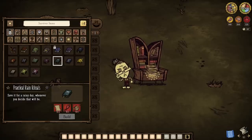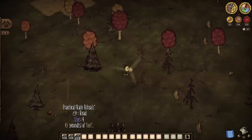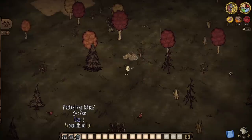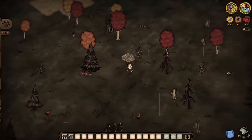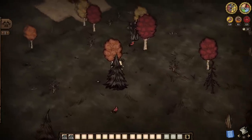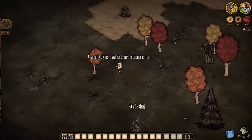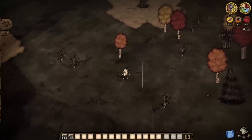But how about some more utility mechanics? Did she get anything beyond crop growing? Take for example her Practical Rain Rituals. Costing an umbrella and a watering can, each of its four uses in total can either start or stop both rain or snow. I'm not entirely sure why we would care about the latter, but I will say that yes, books still drain her sanity at varying amounts depending on what kind of book it is.